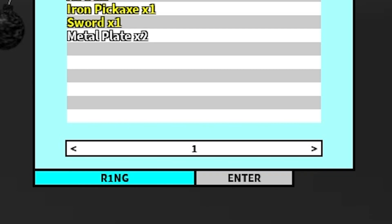Next we have the code 'ring ring,' which gives you a broken ring of light — apparently a super OP item in this game, so make sure you redeem this code right now. After that we have 'slim 3,' which gives you a slime staff. Yes, it actually gives you a slime staff — isn't that amazing?